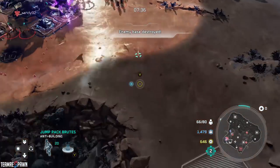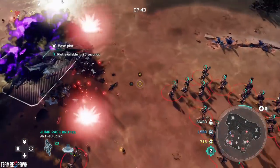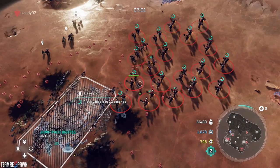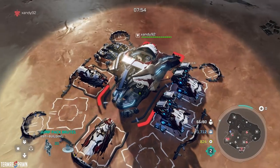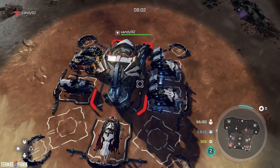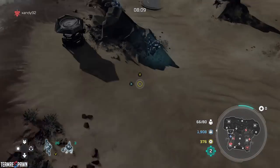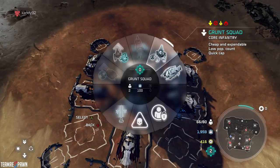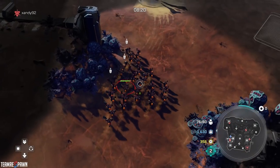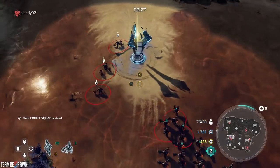So there you have it — that's how to absolutely destroy and decimate people using jump pack brutes as a rush strategy in Halo Wars 2. This has been my favorite strategy so far, because if it fails you really haven't lost that much. You do have a slightly built-up economy and infantry upgrade one. You're getting plenty of resources and power in, so if it fails you can always revert back to something else.